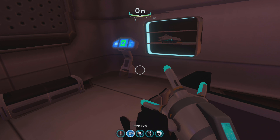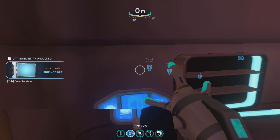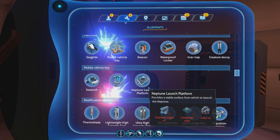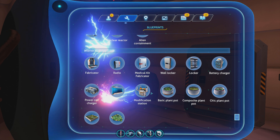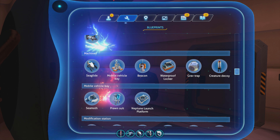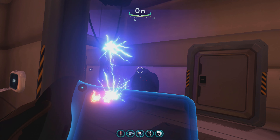The code is 2679 and it should open it right up - open door. Here you go, download data - there you go, Neptune Escape Rocket. This is the blueprint for the Neptune Escape Rocket. Looking through the blueprints... Neptune Launch Platform - there it is. You're going to need this, and you're going to need a ton of stuff.